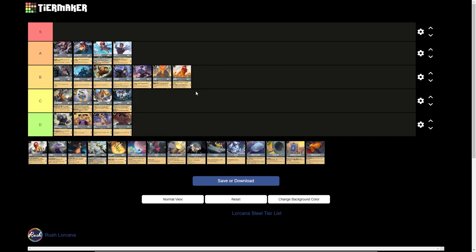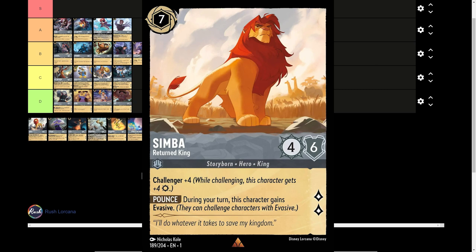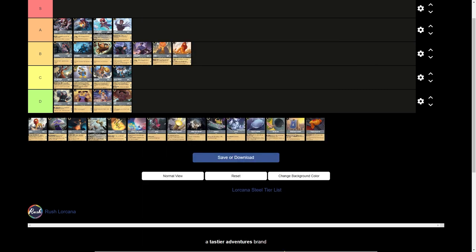Simba, 7-drop inkable — the Returned King. 4 strength, 6 willpower, 2 lore generation. He has Challenger 4, and during his turn this character gains Evasive — a decent counter to the Emerald Ruby Evasives deck, which we saw a little bit at the beginning of the first chapter but has kind of fallen off the meta. With that being said, I think we're going to put him in C tier. He could see a bump if Evasives becomes more popular, but for right now C tier is fine. He's decent, but as a 7-drop there are probably better options.